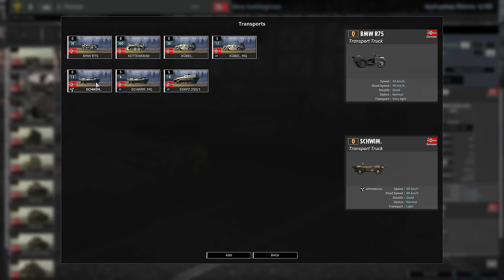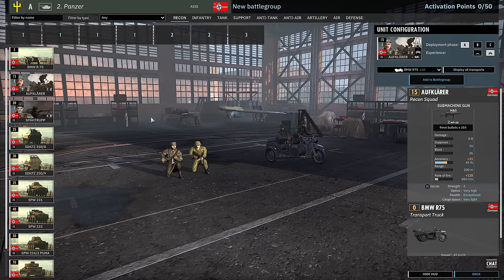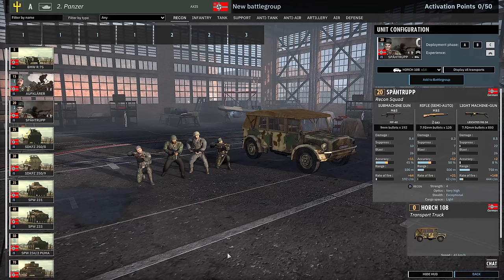Going through all the units: there's the Aufklärung with Kübelwagens, Schwimmwagen, and the 251. There are no 222s available, which is probably a blessing for other people you're playing against, because otherwise you'd have 2-Vet 20mm vehicles out of the wazoo — which you still kind of do if you want to. Schützen troops available at 3, 6, and 9. Force 2-Vet. Kübelwagen and 251 as the notable transports.